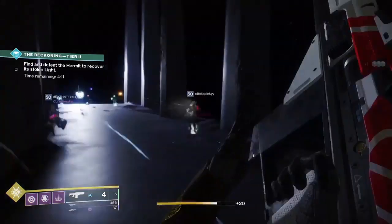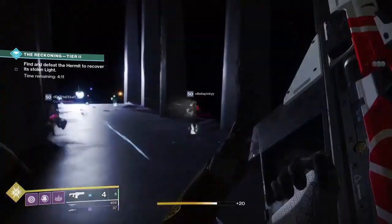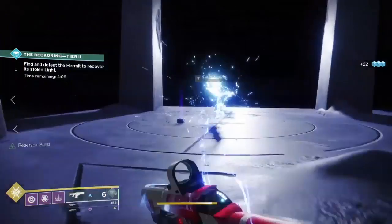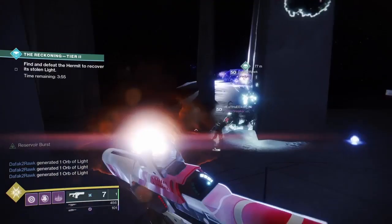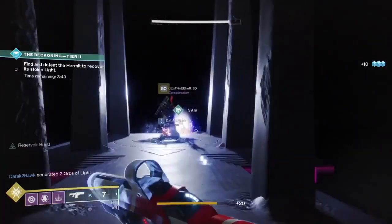Once you enter the portal, there will be a wizard called Hermit. Once you kill the wizard, there will be a pool of light which will give you a massive damage buff. Once you are standing inside it, you can kill the two knights. But make sure you avoid the two knights beforehand because they can one-hit you.